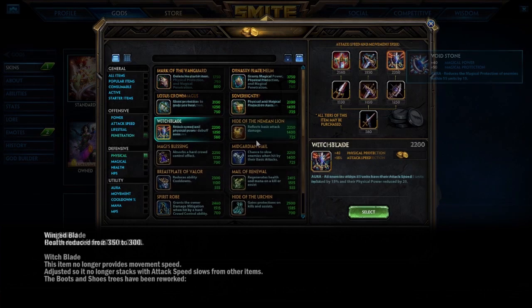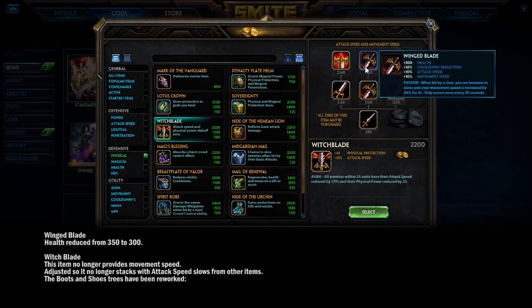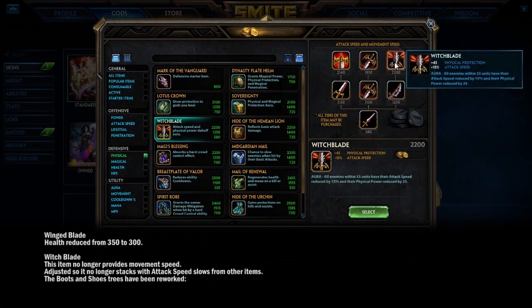Now for the general defensive items. Wingblade lost 50 HP — that's it. Witchblade, however, lost its movement speed buff, which hurts a lot of solo gods, warriors like Bakasura and Osiris, and some hunters who loved that bonus. It'll still be useful as a counter item, but losing that movement speed is definitely a sting.